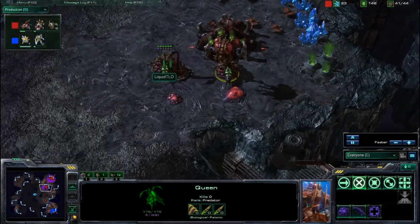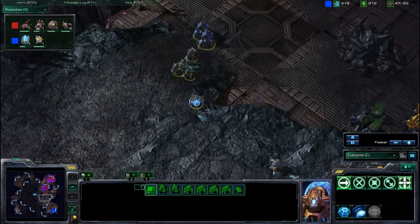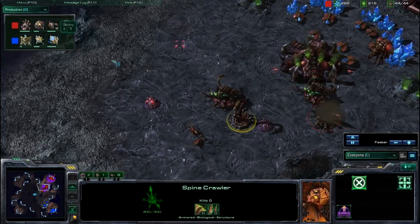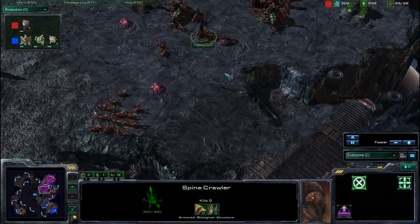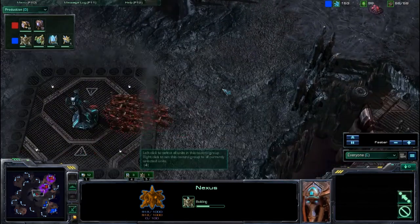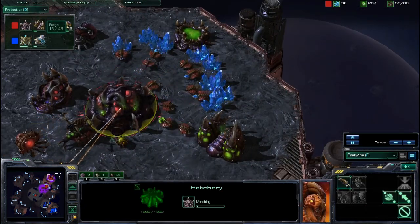TLO now has three queens — many Zerg players use a third queen dedicated to creep tumors, allowing creep to spread much faster. Kiwikake, feeling confident about his army size, has six zealots, two stalkers, and one sentry. Those zealots will plow through zerglings, though more zerglings are being produced. The roach warren is almost done. Creep tumor spread is very nice — already securing the ramp — and the spine crawlers are in a solid defensive position.